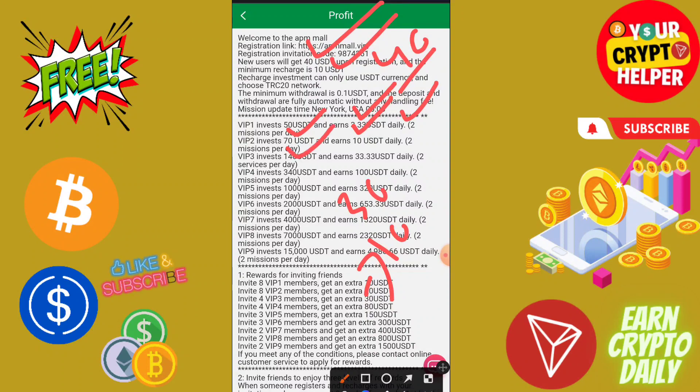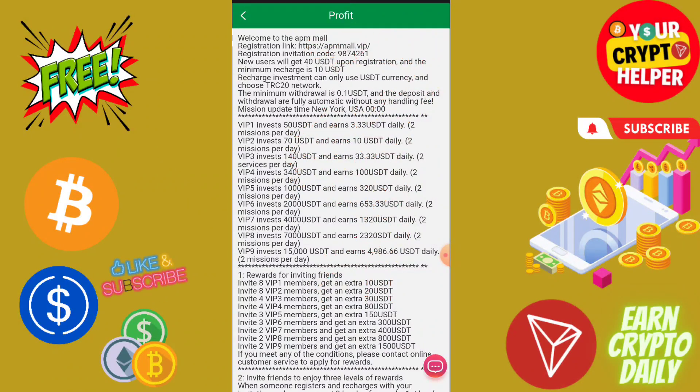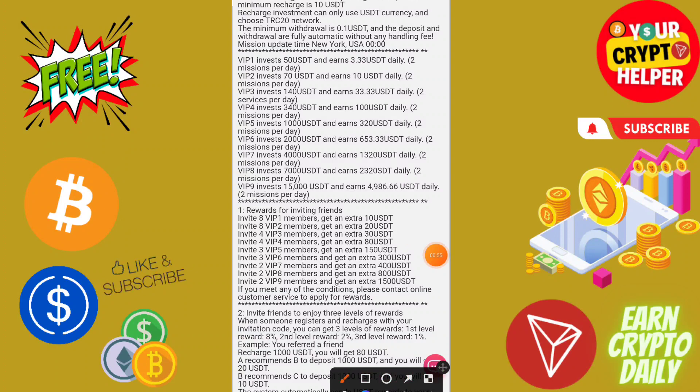If you invest 100 you will get 33.33 USDT per day. If you invest 300 you will get 100 USDT every day. If you invest 960 you will get 320 USDT. If you invest 1940 you will get 653 USDT. If you invest 4000 you will get 1320, invest 7000 you get 2320.